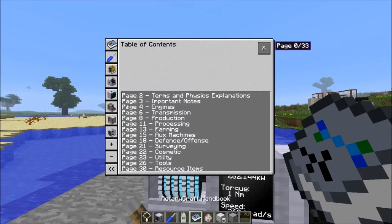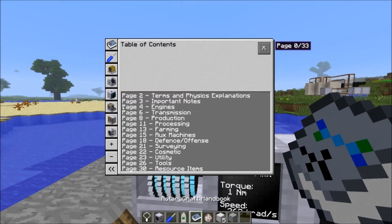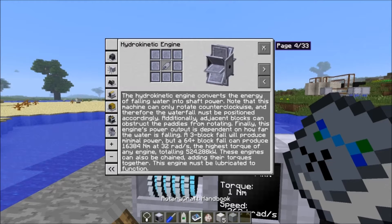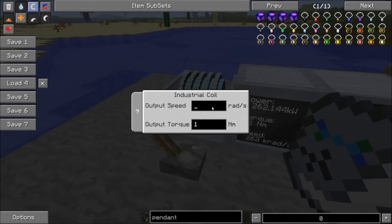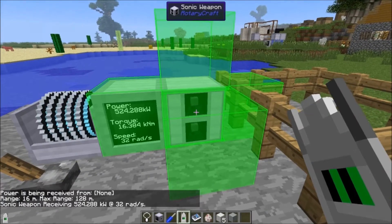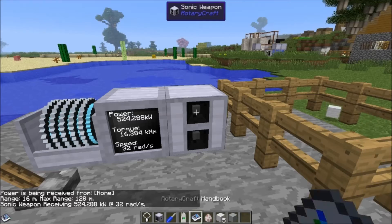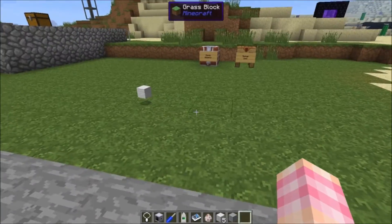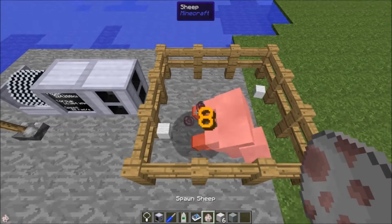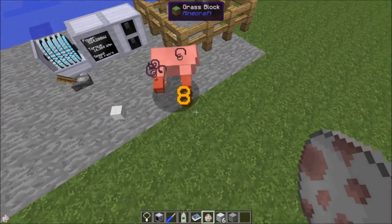If we double the power to essentially the output of a hydrokinetic engine, this thing doesn't have a minimum torque requirement according to the description, but torque does help — 16,384 at 32 to 16,384. Checking the GUI: power is being received, its range is 16 meters, its max range is 124 meters. We can crank up the power to 177 decibels — just like the TNT cannon, it won't let you set it higher than your power supply allows.